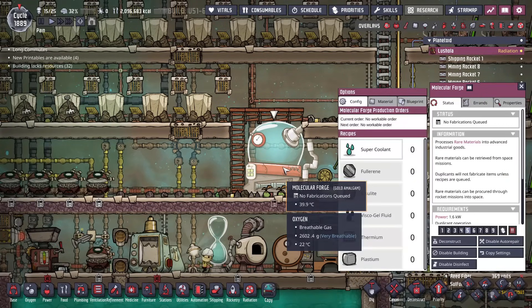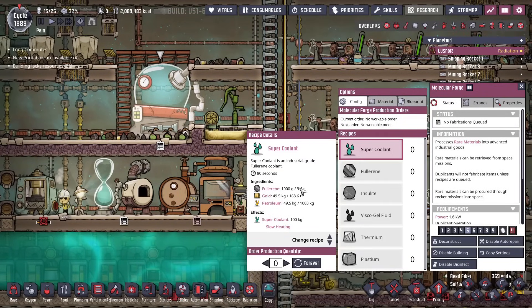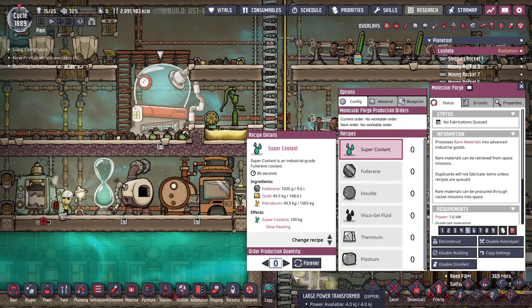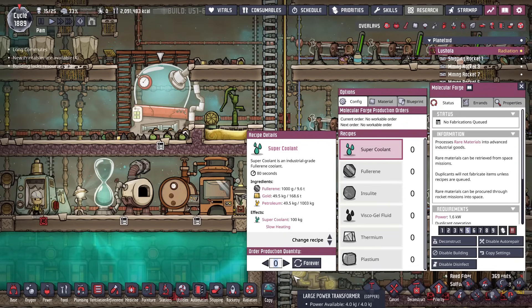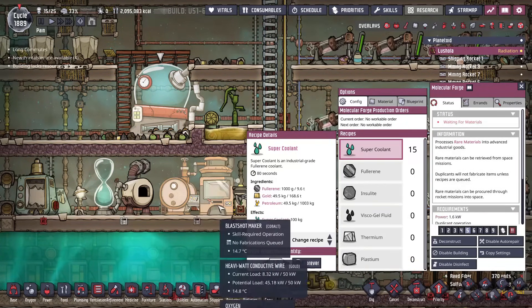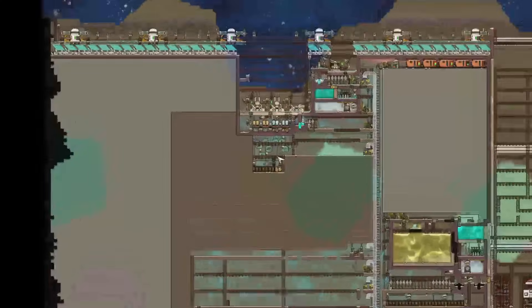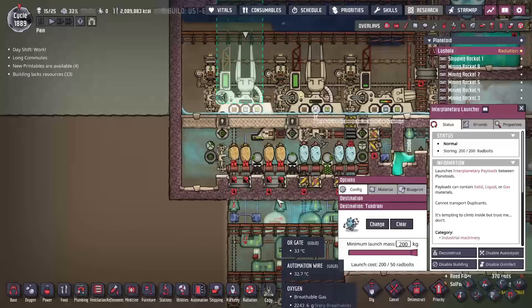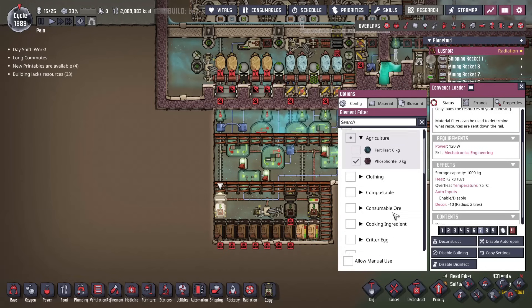Here's our molecular forge. Now we can make a whole bunch of super coolant. We have a lot of petroleum, a lot of fullerene, and a lot of gold. I'm not sure how much we need, but this makes a hilarious amount with every single batch and all we need it for is to fill up a few tanks. Let's make 15 — that should be plenty. What we make we'll need to send over to the other asteroid, so we can use these interplanetary launchers. Right now these launchers aren't really being used.